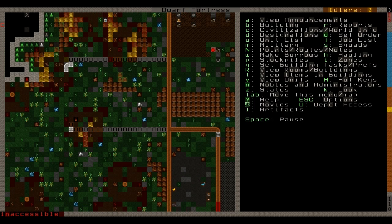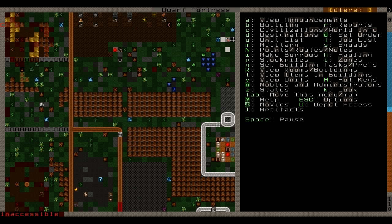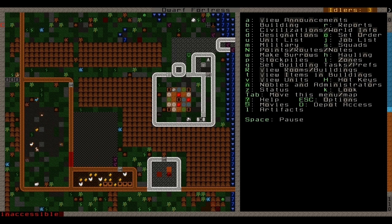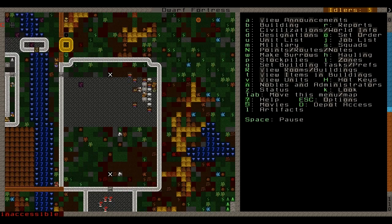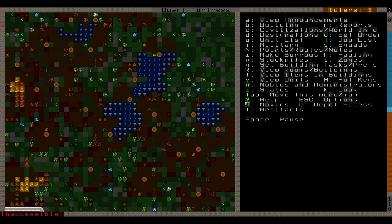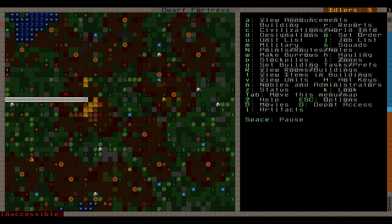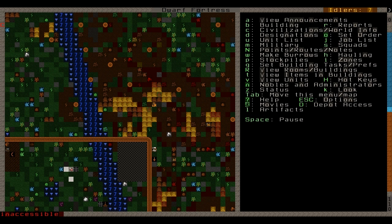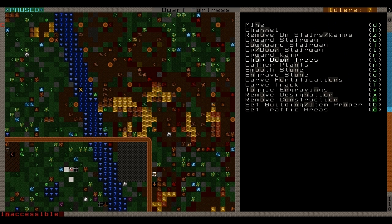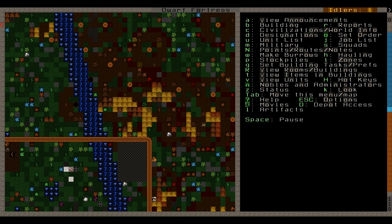I've been giving it some thought — thinking of things I'm going to do with this fortress eventually. One idea I have: I read a little bit about it, and I think there's a way if you can contaminate your water supply with vampire blood, you can turn everyone into vampires. I'm sort of thinking along those lines, though I don't know how difficult that's going to be.